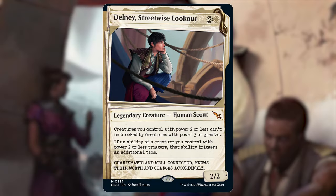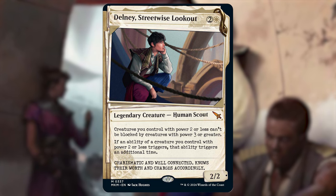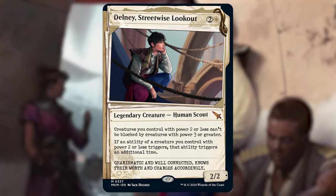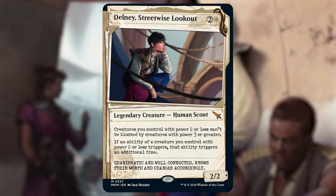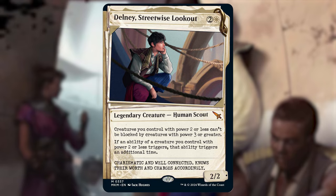That's all for Delney, Streetwise Lookout — just a fantastic commander. I think this will probably be one of the most popular mono white commanders in the whole format, maybe top five or top three. It's definitely going to see a ton of play and probably will be a little unfun to play against. If you want to check out the full deck list I have the Archidekt link down in the description. What do you guys think of Delney and Murders at Karlov Manor? Leave a comment below — I'll have more deck techs up in the next couple of days for new commanders being spoiled. Thanks for watching, see you on the next one!